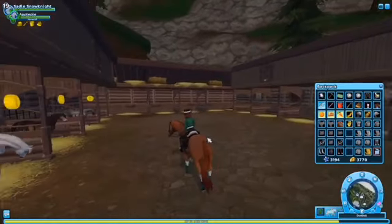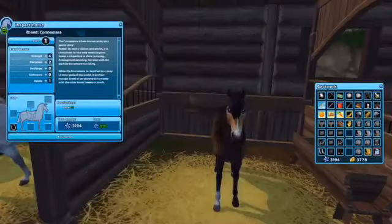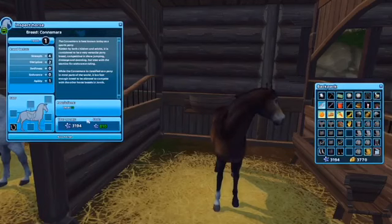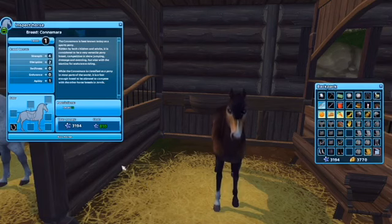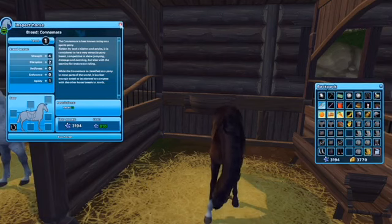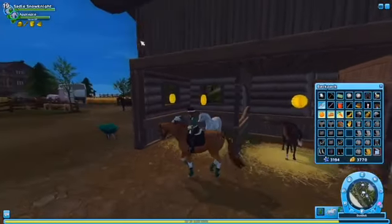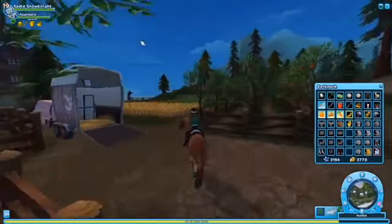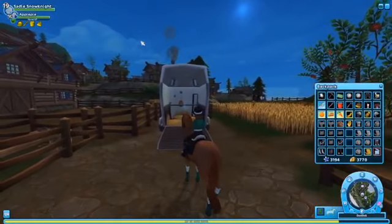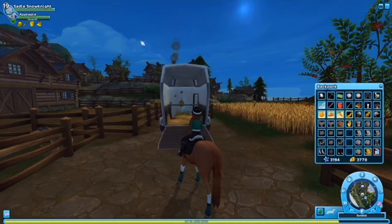So here we are in Dundale, and my second horse on my wish list is this bay-ish Connemara. I really like that variation — really cute. It looks like a mini teddy bear, and it is good for show jumping and eventing. That hairstyle is very unique to its breed.